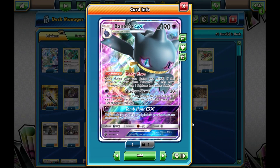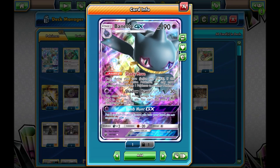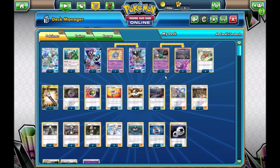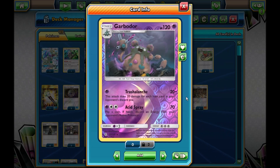It's a Psychic type and it hits weakness against Buzzwole. Tomb Hunt is just Decidueye GX's attack, and Shady Move heals 10 damage from all of your Pokemon and puts 10 damage on all of your opponent's Pokemon. That can do a lot of damage and hit numbers. Combined with Garbodor and its Trashalanche attack.